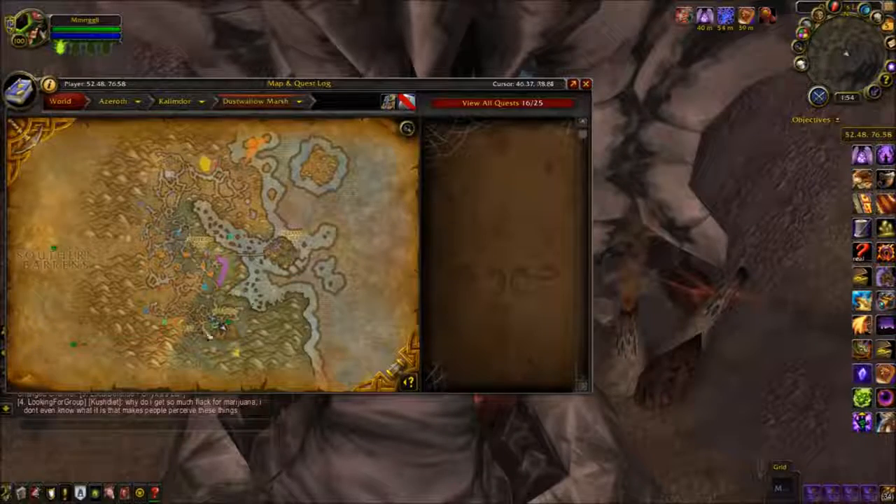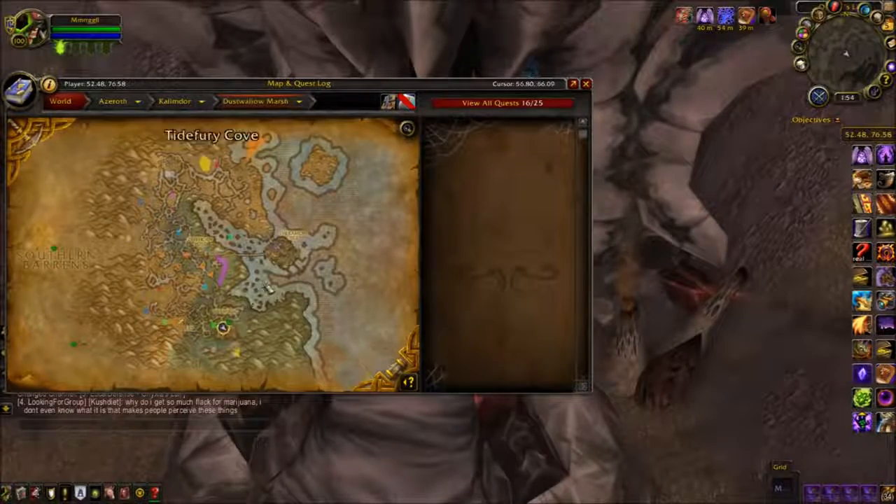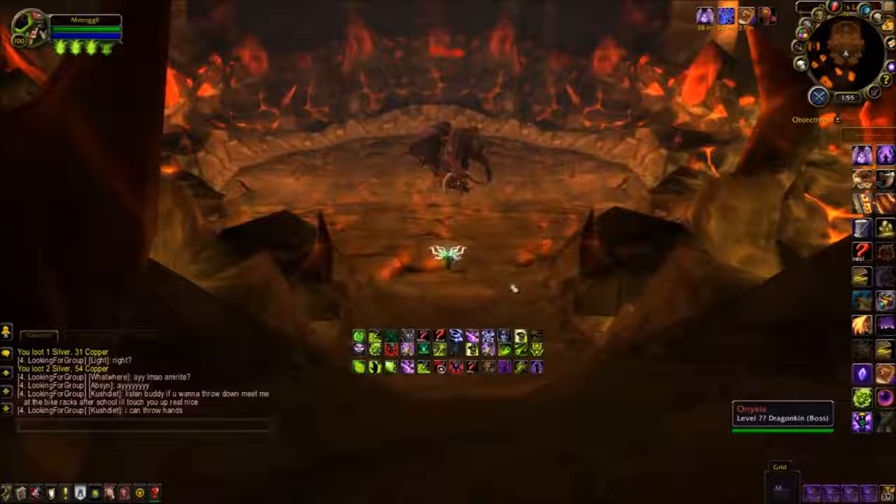Here we are located in Onyxia's Lair in Dustwallow Marsh. She is the only boss in the instance, at the end of the tunnel. She can be fought on 10-man or 25-man — it doesn't matter. And she drops this mount.